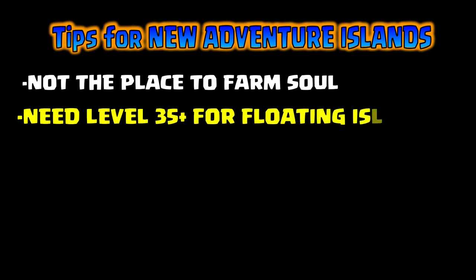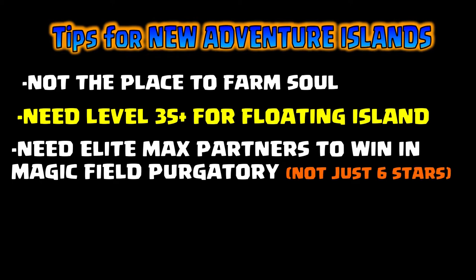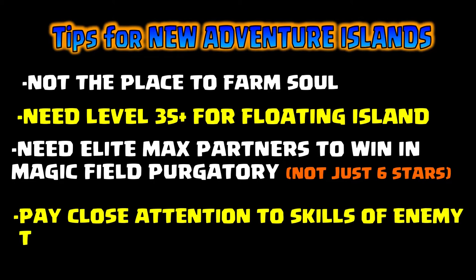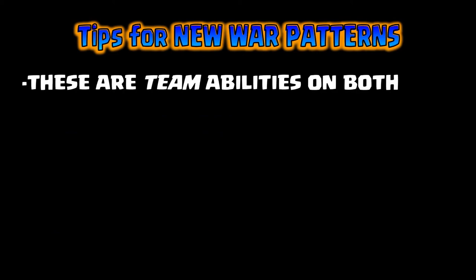A couple of tips for the new adventure islands: this is not a place to farm for soul — I'd still go to forest for soul farming. You don't get enough from the war patterns. To sell these war patterns you'll need level 35 plus for the floating island, and you'll need elite max partners to win the magic field purgatory — not just six stars. Pay close attention to the skills of the enemy teams because you may want to acquire those partners and get them to max third awakened for Thor's curse or similar abilities.